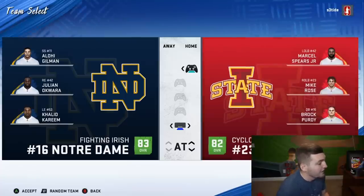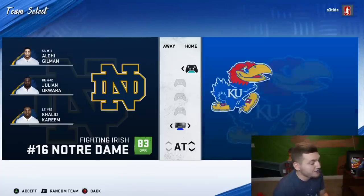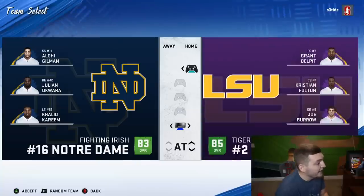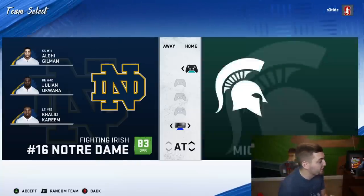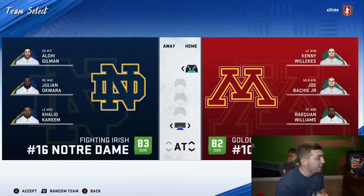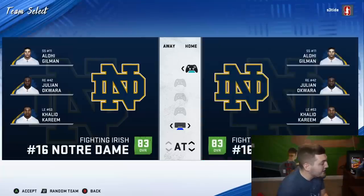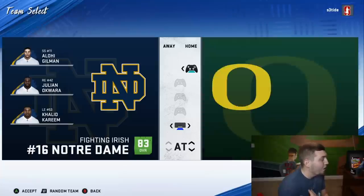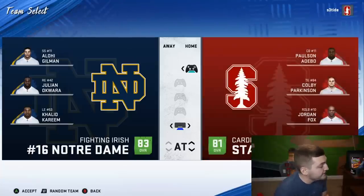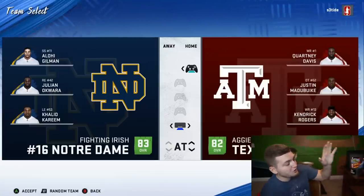Florida State is ranked number four, Georgia is number 23, Iowa State is also a new team. You have Kansas with Les Miles, Kentucky, LSU now number two in real life, Miami Hurricanes, Michigan Wolverines, Michigan State, Minnesota — which is also a new team they had to add given how well they've been doing. You have Nebraska, Northwestern, Notre Dame, Ohio State number one, Oklahoma, Ole Miss, Oregon, Penn State, Stanford, Tennessee, Texas, and Texas A&M.